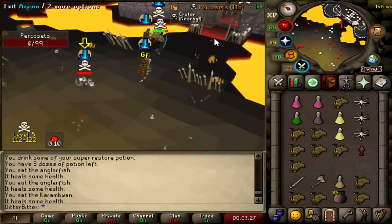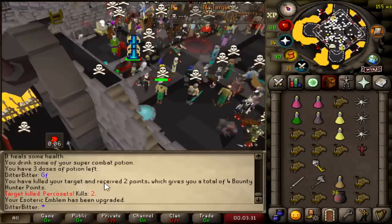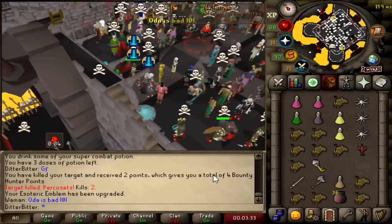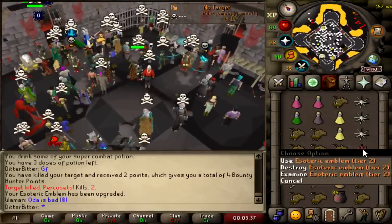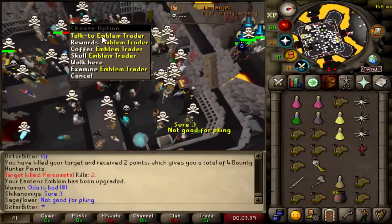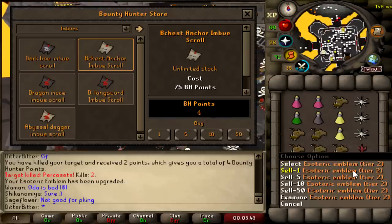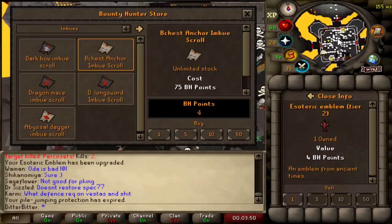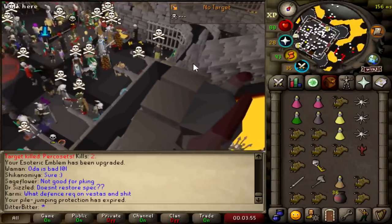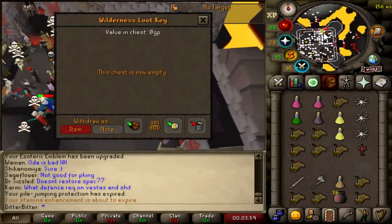So you get two points per kill and then you upgrade the emblem as well. I've got four points like that and I've got an emblem worth another four points, so I could have eight points total but I'm going to try and keep upgrading it. How much loot did we get? 1.1 mil. We've already made 2.7 mil plus this emblem so far.